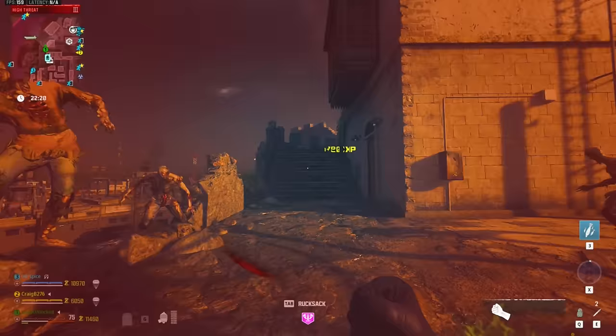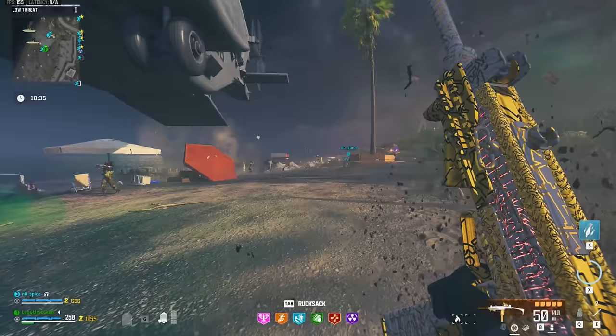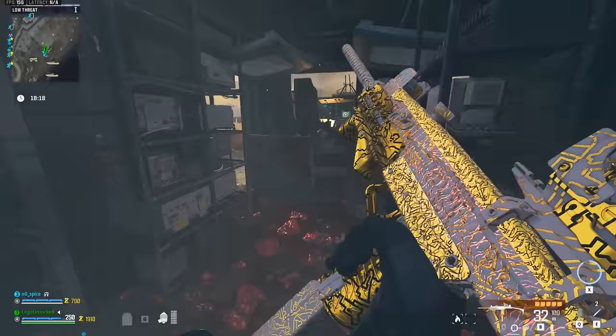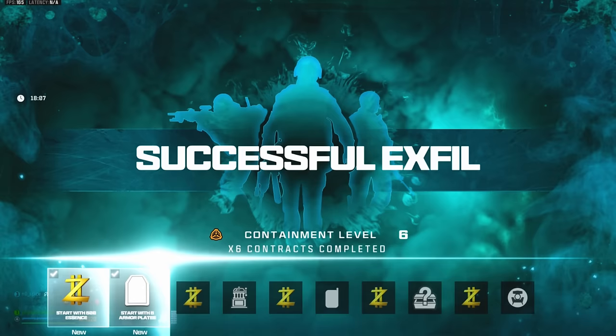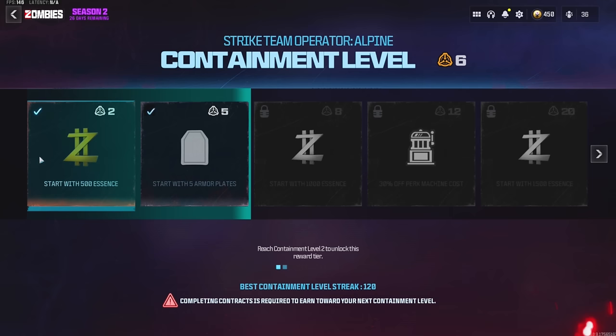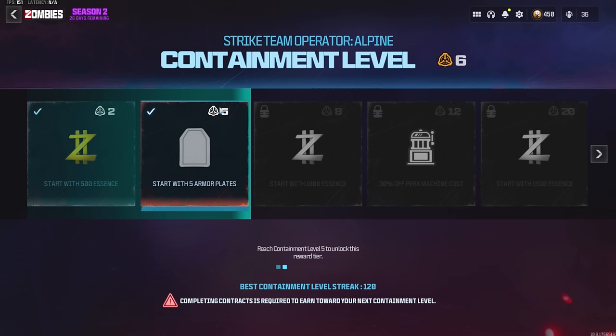Now that we've got some containment points, we have to exfil to keep them and unlock the new perks. Two perks unlocked! Just by doing those few contracts, we're already at containment level 6, which means we've unlocked two different perks. We're now going to start the game with 500 essence and also start with five armor plates. These two perks aren't that big of a deal, but as we get more levels, things start to become pretty game-changing.